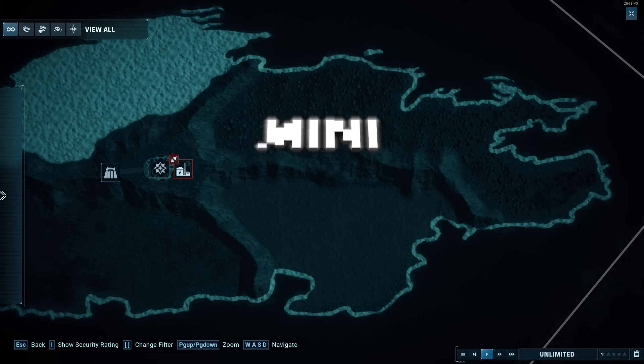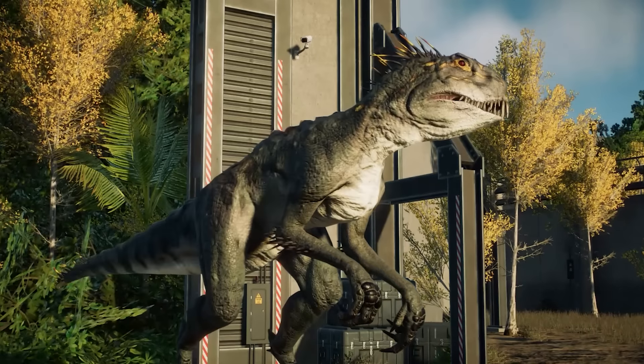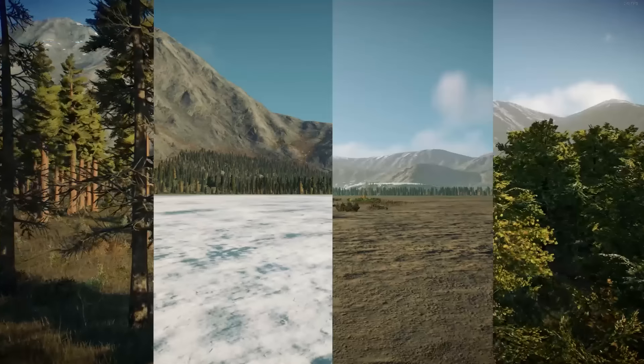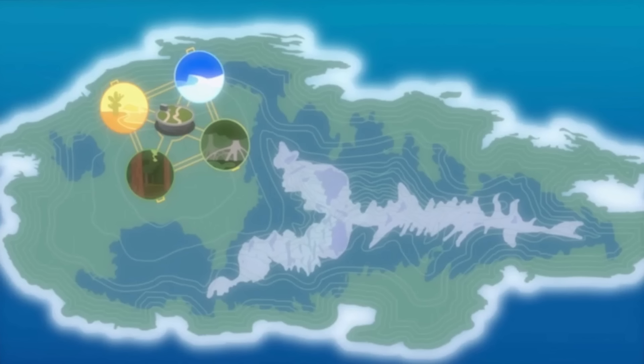Welcome to the first episode of Mini Manticore Island, a new weekly building series on the channel for Jurassic World Evolution 2, in which we will be building an original park but taking inspiration from Camp Cretaceous's Manticore Island, incorporating vastly different biomes in one build.